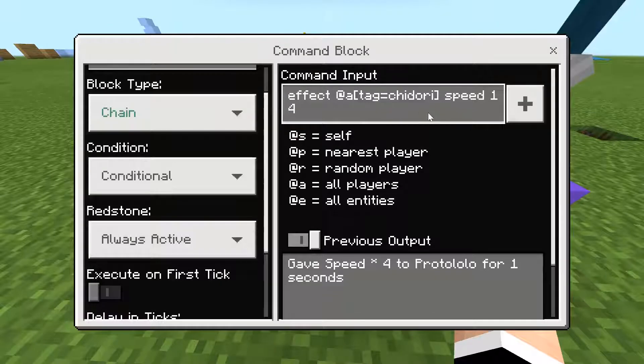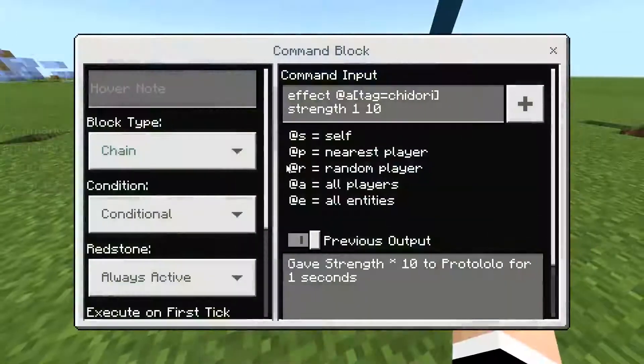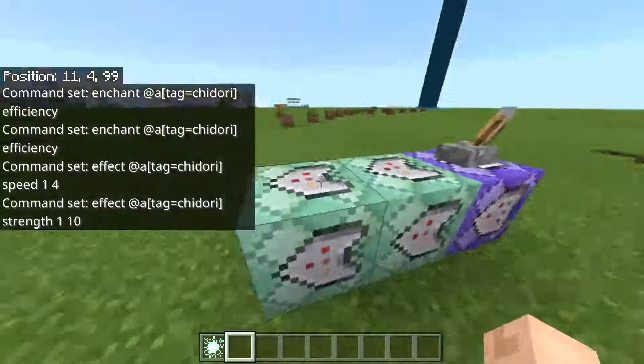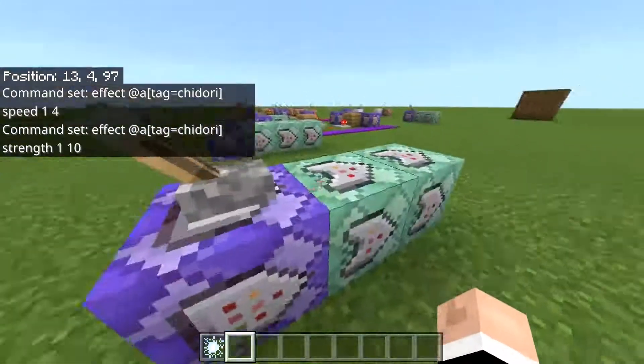You put that into a chain command that's always active and conditional: 'effect all players with tag Chidori give speed 4 for one second.' Then another chain command, conditional and always active: 'effect all players with tag Chidori with strength 10 for one second.' So he basically one-shots a person with no armor.